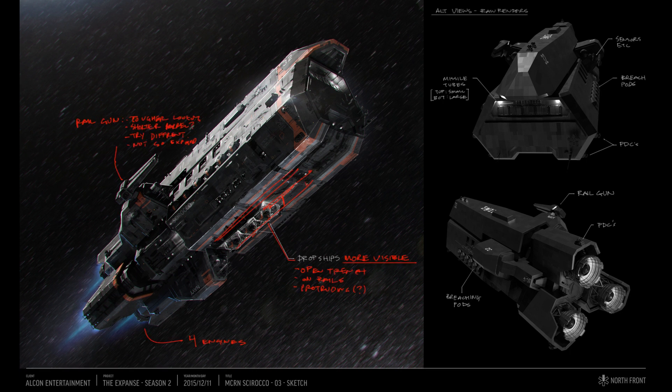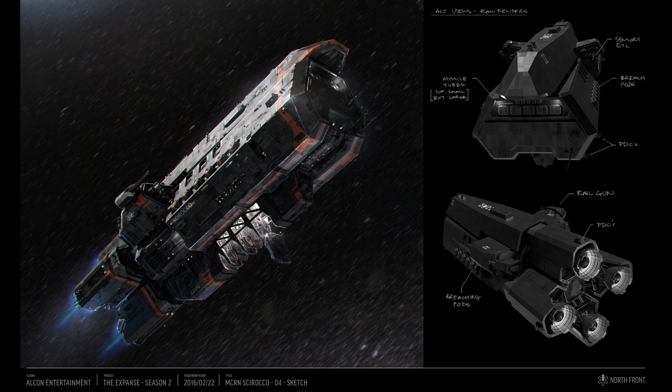The notes given were to change the design to a 4 engine drive cone, along with making the railgun not so exposed and shorter. Another note was to make the dropship more visible, which leads to this final design. There are now 4 drive cones, the dropship hangar is more visible, and the railgun is much smaller.